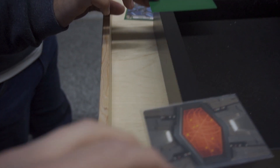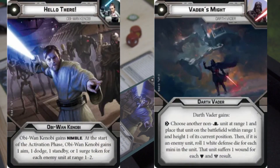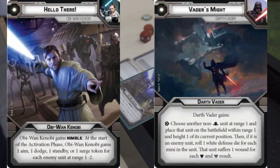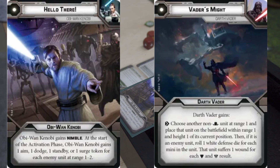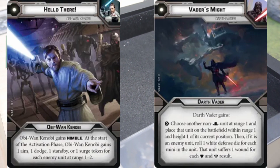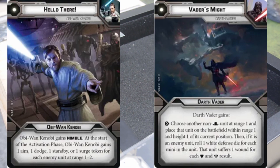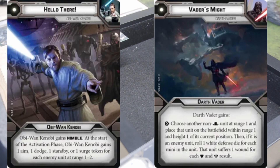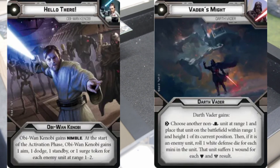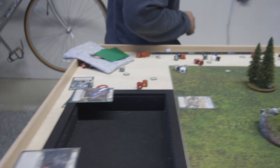Command phase, round five. We've got Vader's Might and Hello There for the clones. Hello There: Obi-Wan gains Nimble at the start of the activation phase. Obi-Wan gains one aim, one dodge, one standby, or one surge token for each enemy at range one to two. Vader's Might is a free action — choose another non-heavy unit at range one, place it within range one and height one of its position. If it's an enemy, roll one defense die per mini, and that unit suffers one wound for each block or surge.